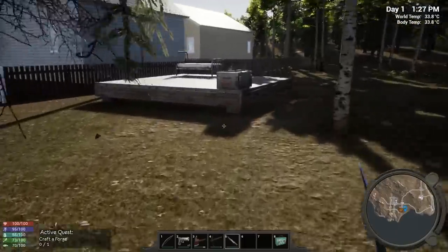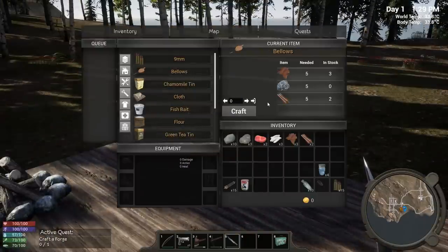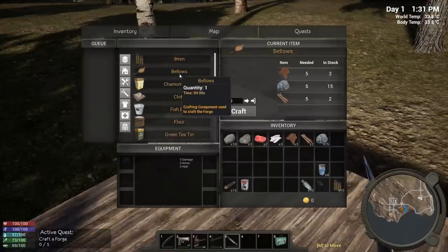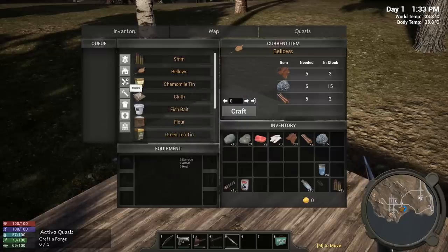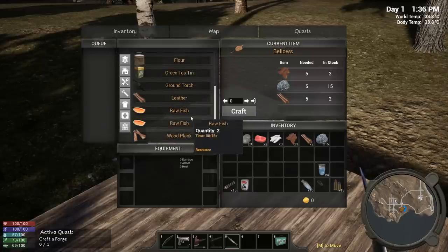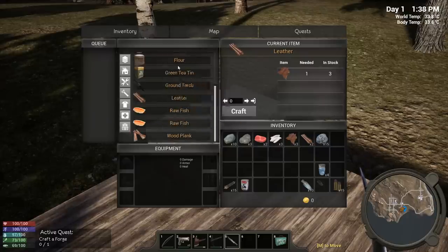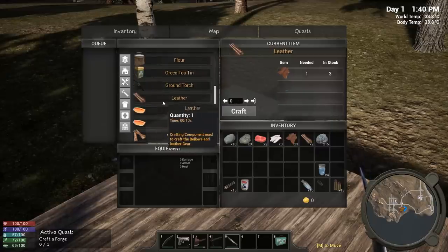I think I'm going to be able to make the forge today. They're giving me good quest rewards. To make the forge we need to make the bellows first, and I actually have iron right here. Let's make the bellows — oh, you need five leather. To make leather that would have to be under clothes, since it's something you use to make clothes. Let me check how many we need.